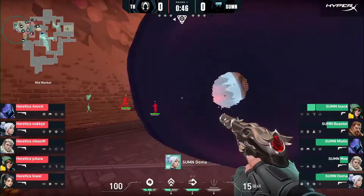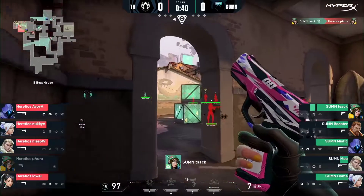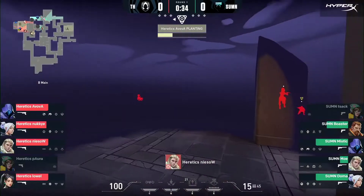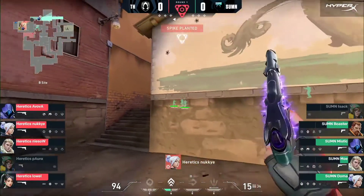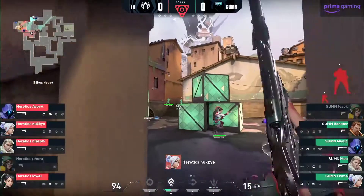Jet's already out, everyone's pouring through. Killjoy's still tucked at the back of the site, so purely staying alive and buying time is Jack's main job, and already that job is being done exceedingly well. Pora's gone, but the trade comes in. Spike to be planted — let's see if they posture for a retake, buy their time, or try and get a cheeky pick. Niso holding onto B man — we've talked about how crucial that is in a post-plant for the attacking team.